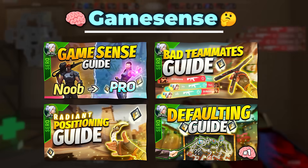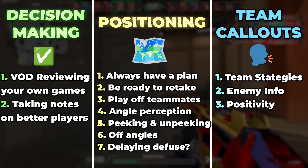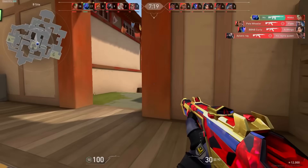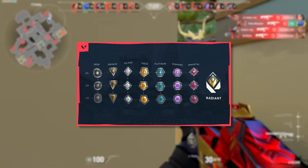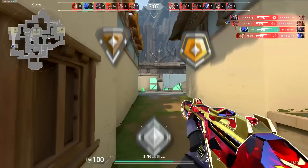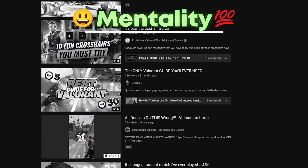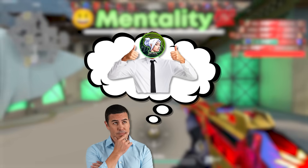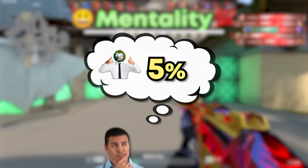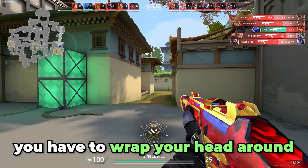Although game sense seems like a very general concept, the most important things to focus on are improving your decision-making, your positioning, and team callouts — and I promise you will start seeing crazy improvements in your consistency and win rate. The last aspect of ranking up, and the one holding most people back, is mentality. Mentality is actually one of the most important concepts that's rarely talked about in detail. People often think mentality is just being a positive team player, but that's honestly less than 5% of it. Here are the five core mentality tips you need to wrap your head around to reach Immortal.